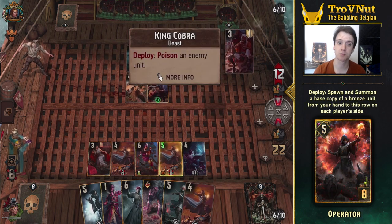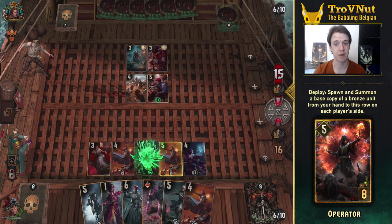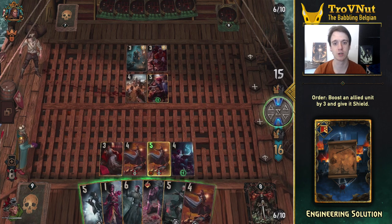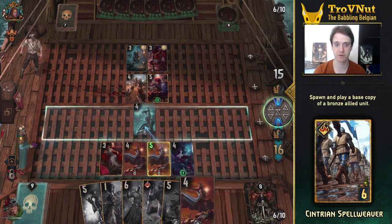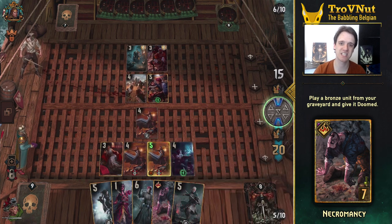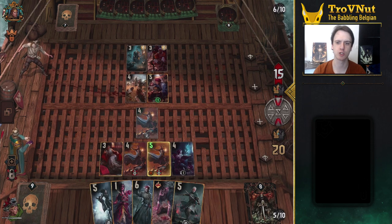You can use Operator to spawn one, which gives it 2 charges since Operator is also a mage. If you start in round 1, you can also provide this Spellweaver with a shield using the Engineering Solution stratagem. Reinforcements can be used to copy and play one that is already on the field. And finally, Necromancy can be used to bring one back from the dead, for a total of 6 possible Syntrian Spellweavers over the course of a game, which should be plenty.